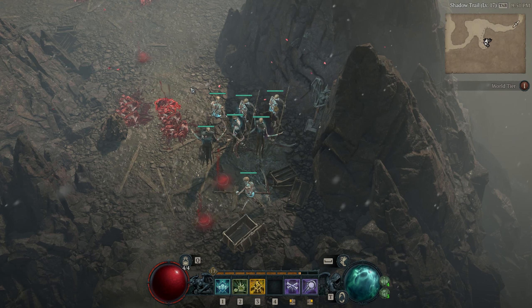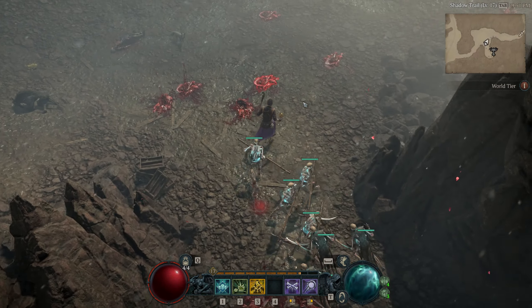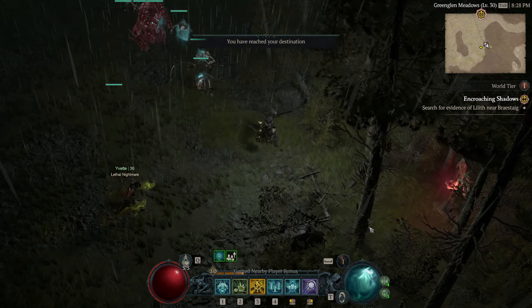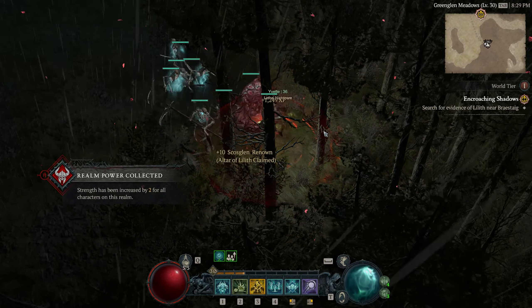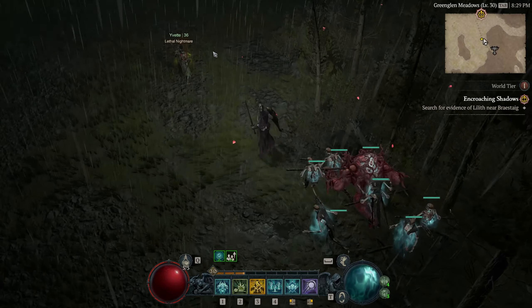Some of them are encountered naturally as you travel, but many of them are difficult to locate and necessitate exploring isolated locations. Your current character gains experience and ten Renown of the zone it was located in when they interact with an Altar of Lilith.